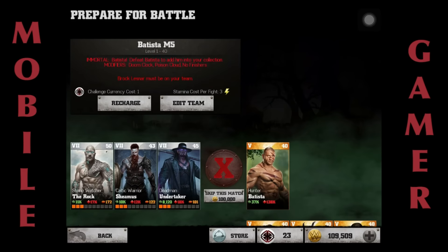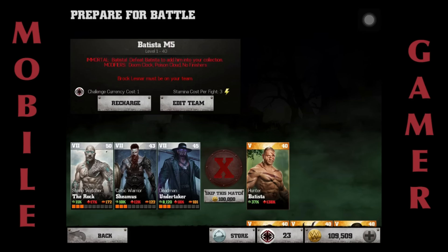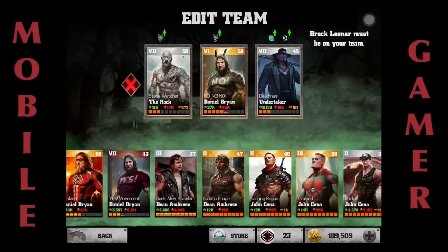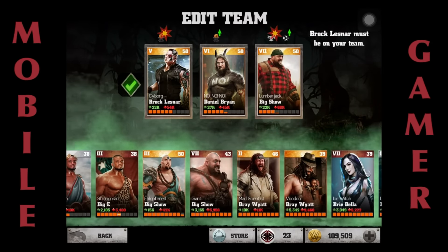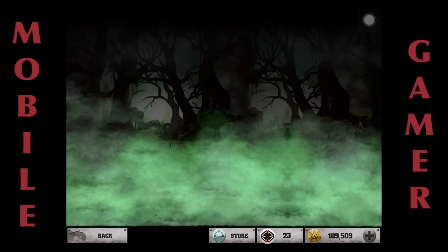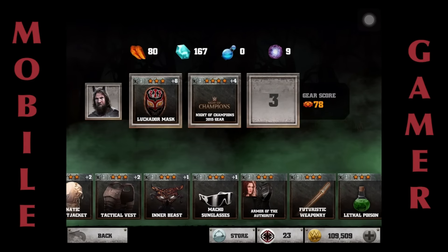Now for the boss battle — Hunter Batista with 138k health. I have to take Brock Lesnar in. The restrictions are: no finishers, doom clock, and poison cloud. I edit my team to use Daniel Bryan for second specials, Cyborg Brock Lesnar as main striker, and Big Show in the last slot. I give Brock the Chairman Suit, Barbarian Blade, and Tribal War Point. On Daniel Bryan I'm putting the Luchador's Mask for more damage and Knight of Champions gear so he gets adrenaline really quickly.